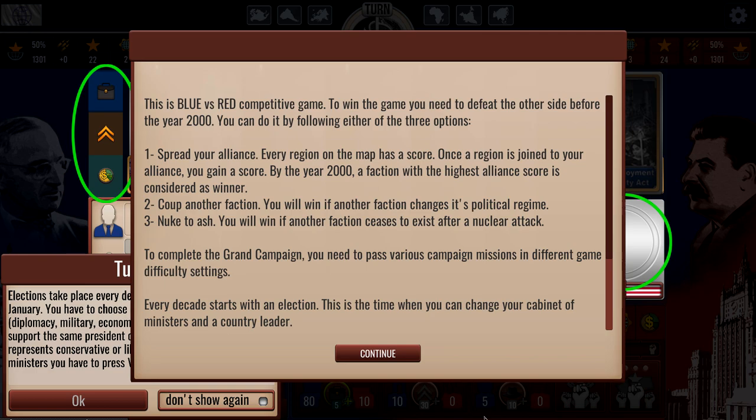It gives you the basics of what this game's about. This is a blue versus red competitive game — it's grand strategy as well. To win the game you need to defeat the other side before the year 2000, spread your alliance. If we get a country that's blue, that's going to give us a score. You can also coup another faction or nuke to ash. To complete the grand campaign you'll need to pass various campaign missions in different difficulty settings.